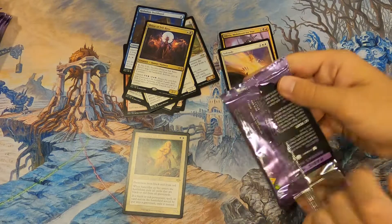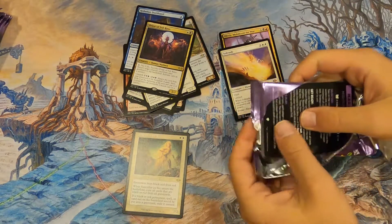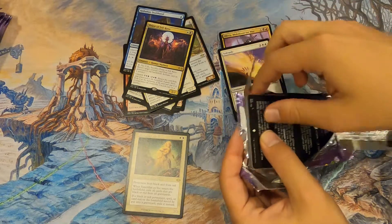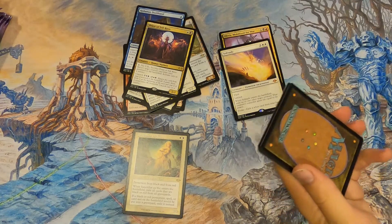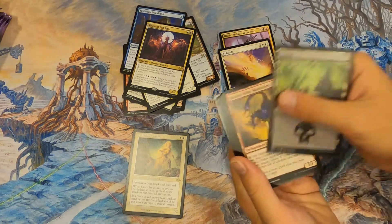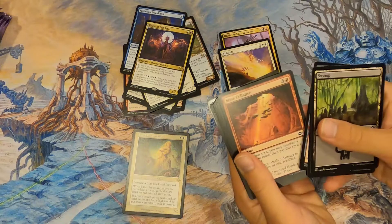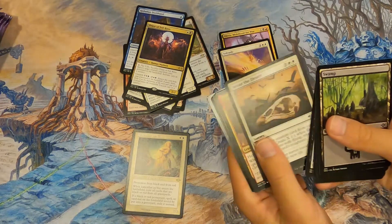We got Temporal Mastery and Scrying Sheets in our last one from the list — some really sick ones. Regular Solitude is $27, so that's definitely great. I did not realize it was that much.